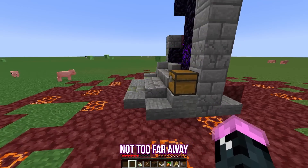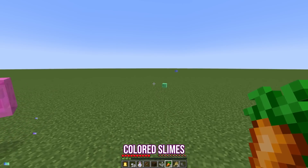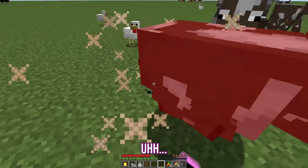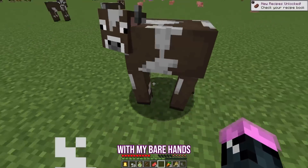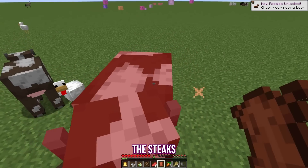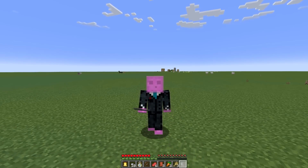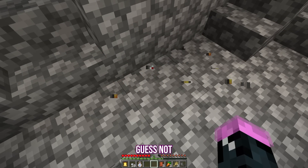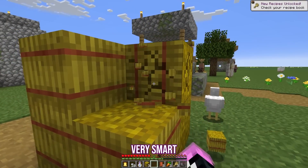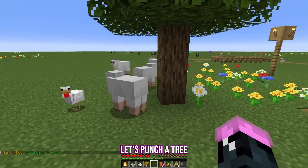Found a ruined portal not too far away, and it's trash. Look at all the lovely rainbow-colored slimes. Beating the cows to death with my bare hands feels a little brutal? If you think about it, I'm just preemptively tenderizing the steaks. I've found my first village! Victory horn! I can't believe the villagers just piled up all this raw bread out here — someone could just come along and take it. I've been waiting for this. Let's punch a tree.